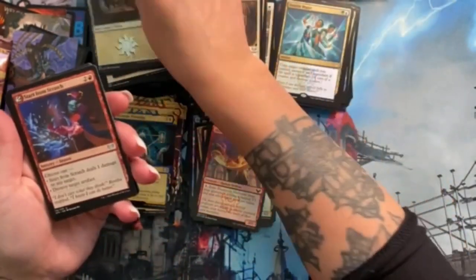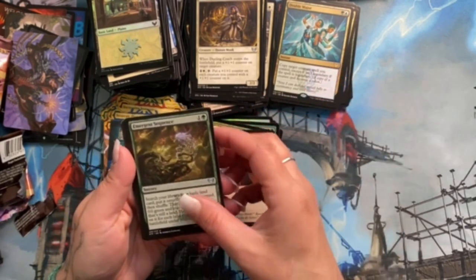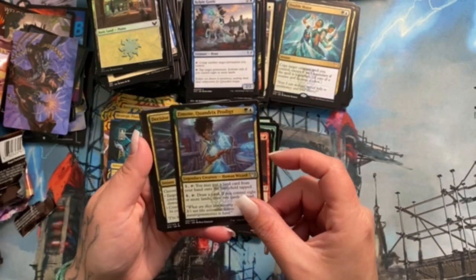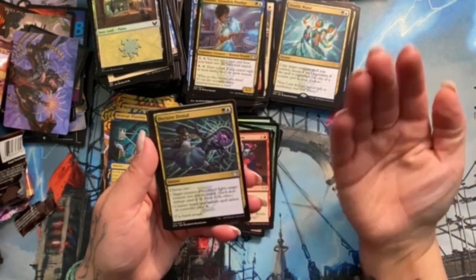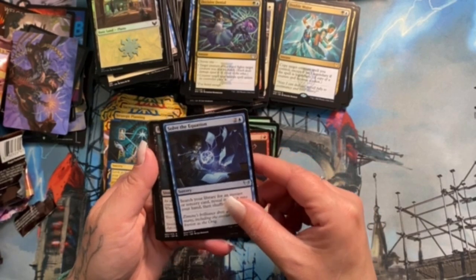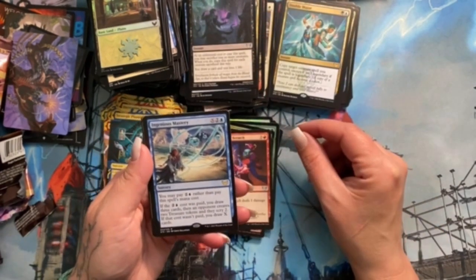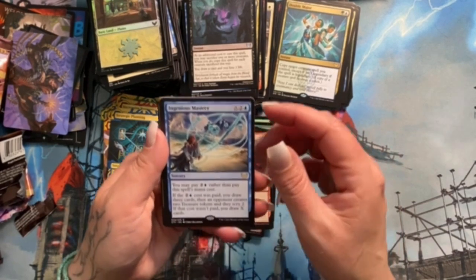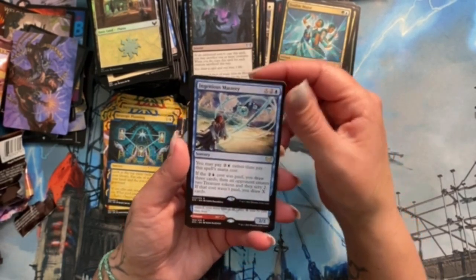Foil Plains — here's a lesson! The lessons are so cool. An uncommon — Emergent Sequence. Kelpie Guide. Zimone, Quandrix Prodigy — really neat card. Decisive Denial — back to back she's making decisions and solving equations, she's a smart one! Plumb the Forbidden — it's an instant. Ingenious Mastery sounds like what I do every day — I'm just kidding, kind of.